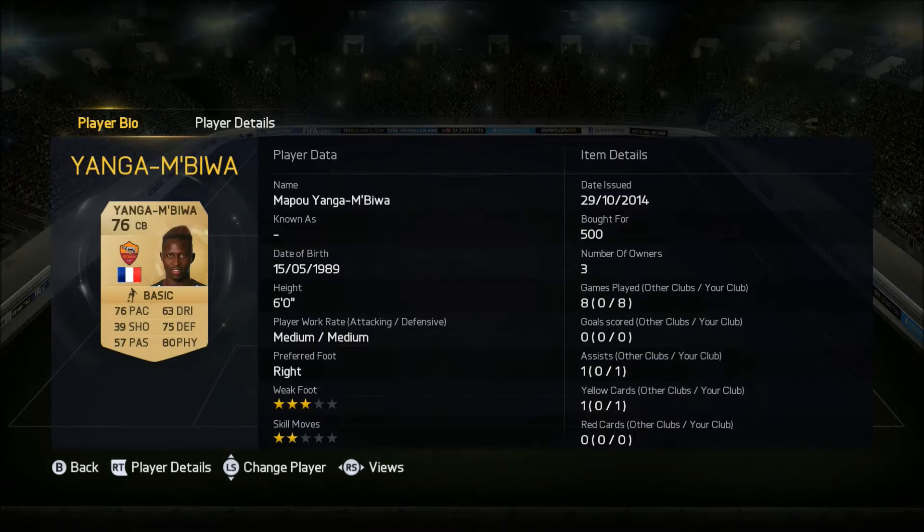At right centre back we have Mapu Yanga-Biwa, 76 rated, plays for Roma from France and he costs only 500 coins. In the last 7 games he did get an assist. His key stats are 76 pace and 80 physical — for a centre back those work really well together. His defending seemed very solid and he made a lot of important tackles at crucial times. 500 coins is nothing for a player like him.